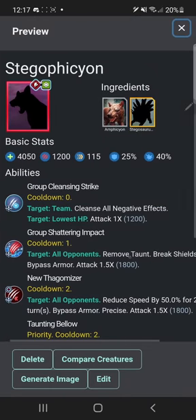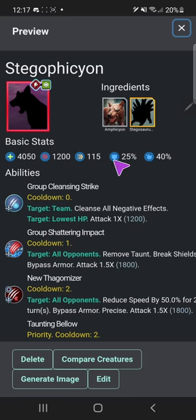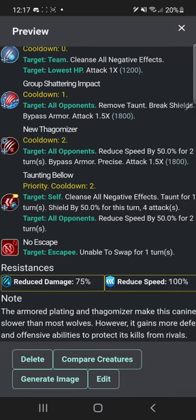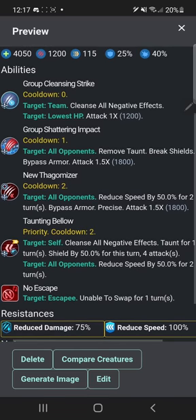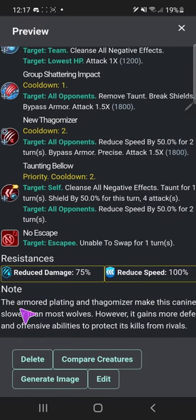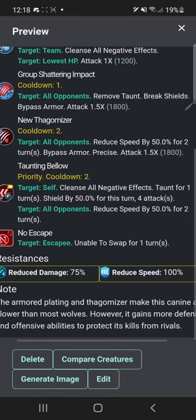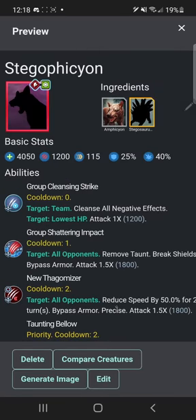Stegophikion — you all might remember this one if you've been a longtime fan. Here's a drawing of it — a combination of Amphicyon and Stegosaurus Gen 2. I think this is the nerfed version. Distraction resistance, deceleration immunity. It has a description: 'The armored plating on the thagomizer makes this canine a lot slower than most wolves; however, it gains more defensive and offensive abilities to protect its kills from rivals.'